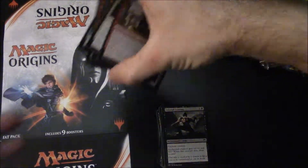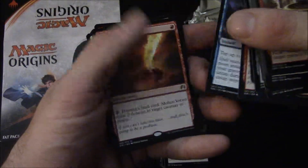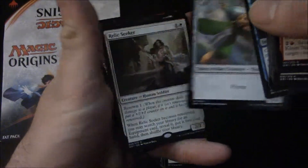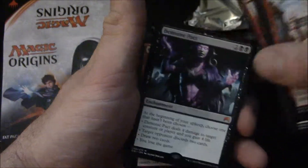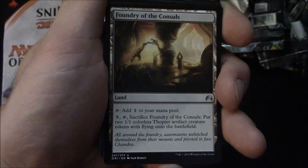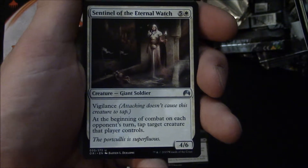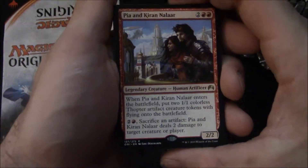That's everything. Not as good a haul as the last box, which had multiple mythics in it, but I do like what I got. Major ones: Calculated Dismissal, Jace's Sanctum, Demonic Pact, Aethergrid — that's good. Foundry of the Consuls going to be great in Titania — get two 1/1 thopters and a 5/3 with Titania. And of course Pia and Kira Nalaar. They're great. Alright, that was it for another Fat Pack Friday. Thank you for watching and I'll see you next Friday!